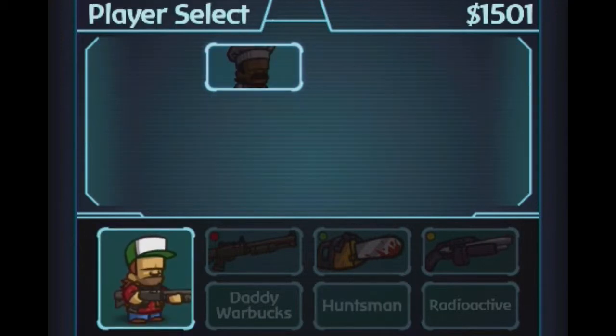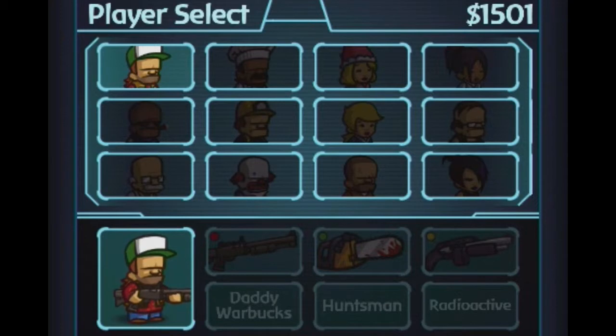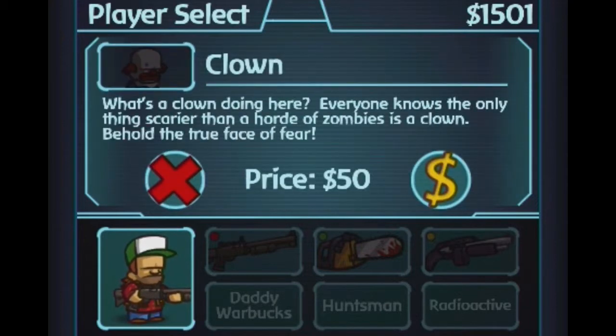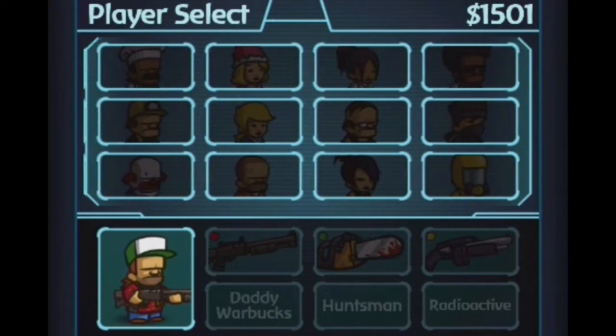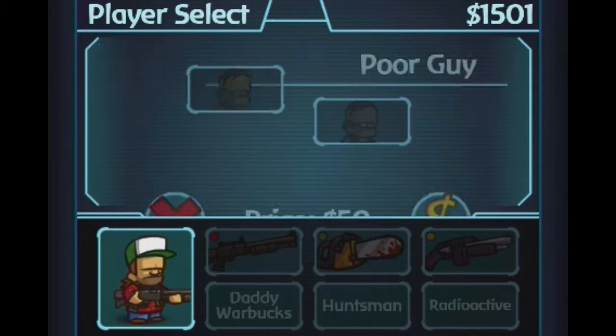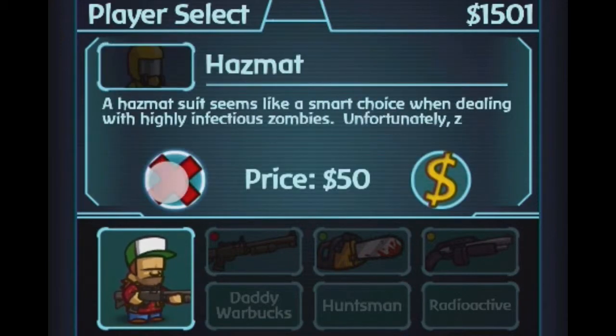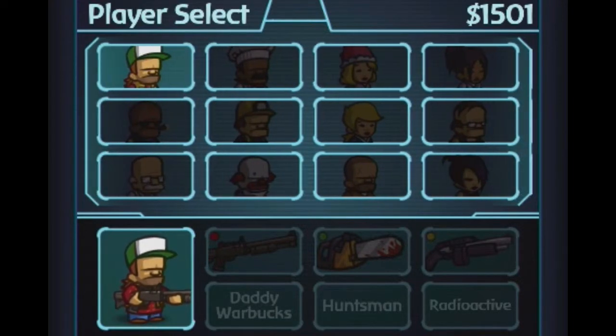Now I'm going to be showing you guys characters. The chef, as you can see — each character in this game does not hold the purpose of an ability. They just look different. Unlike the other game where each character did something different and had a special ability, here they just look different. So if you don't like the redneck-looking guy, you can buy them — they're all really cheap, fifty dollars. You'll probably get enough to buy one or two of them in the first run.